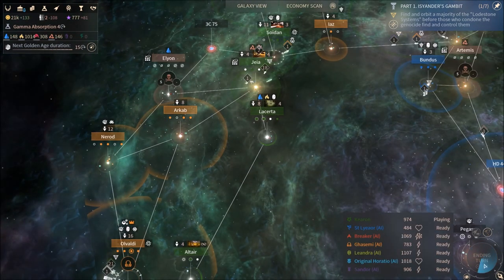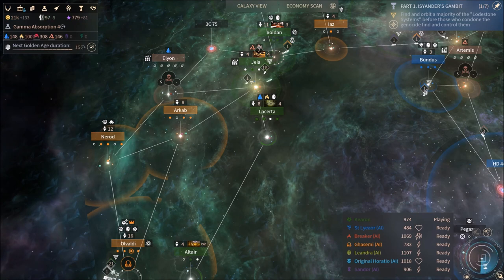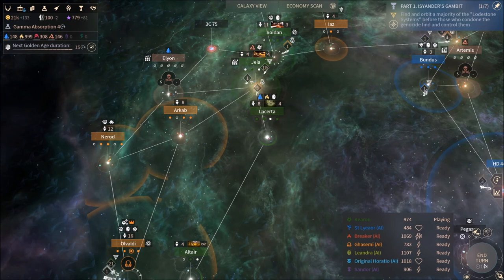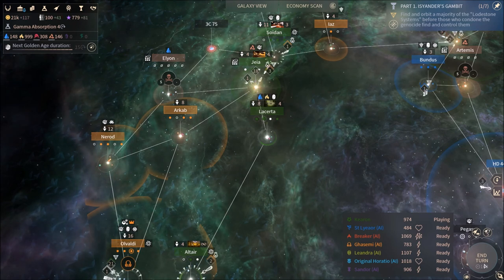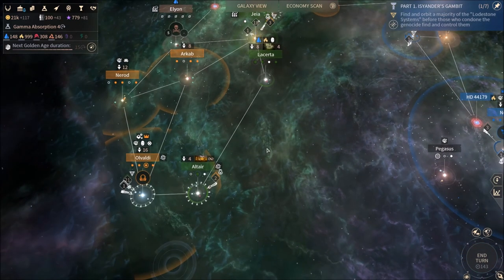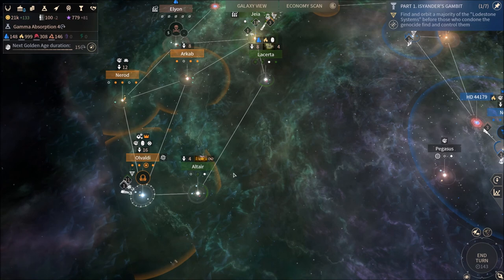We're going to call it there. We're going to end this episode — we'll start by finishing off the Sofans. We're going to start some Pirate Wars after that because I've invested too much money in them and they just keep turning on me because they are buggers. Anyway, thank you for watching, guys, and we will catch you next time for a little bit more Endless Space 2 fun. Until then, thanks for watching.